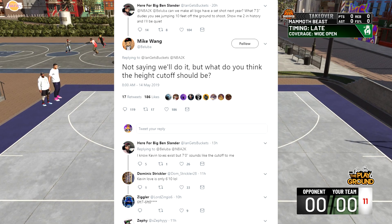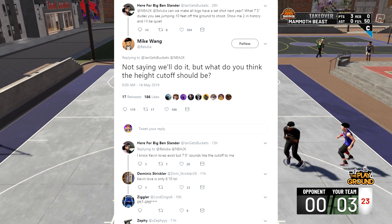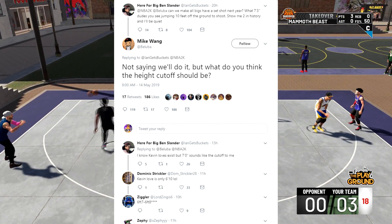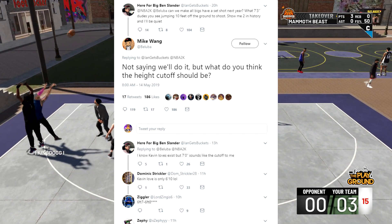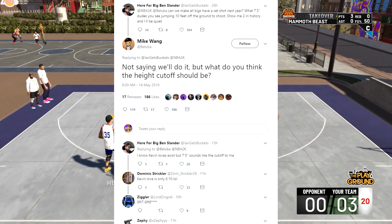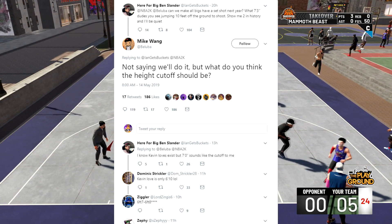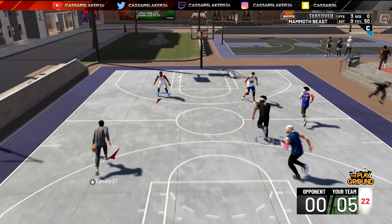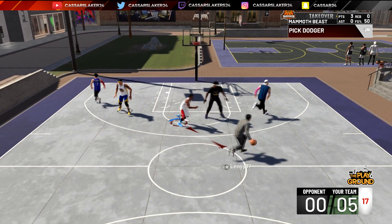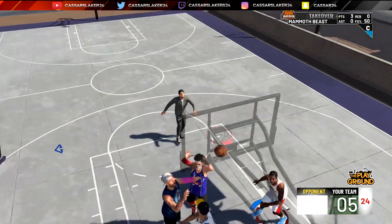To start off the video — can we make all bigs have a set shot next year, which makes 7'3 dudes seen jumping 10 feet off the ground as they shoot? Show me two people in history and I'll be quiet. No one in the NBA who's big takes a leap off the ground — they don't take like one centimeter. Look at Dirk Nowitzki, look at Kevin Love, look at Kristaps Porzingis. They take like a little inch, maybe not even a centimeter off the ground when they take a shot. Not saying we'll do it, but what do you think about the height cutoff? People are saying 7 foot, 6 foot 10, stuff like that. In my opinion, we need to have it at least 6 foot 11, maybe 7 foot, for the cutoff for these big high-jumping releases.